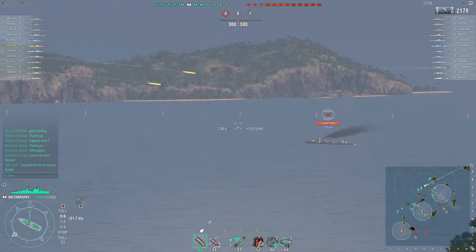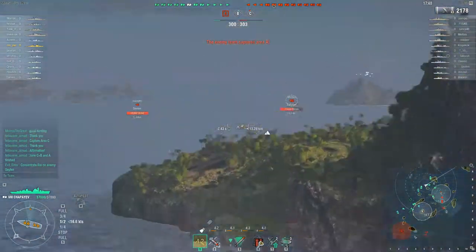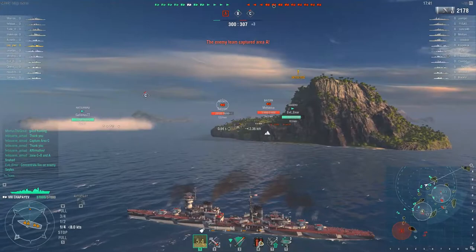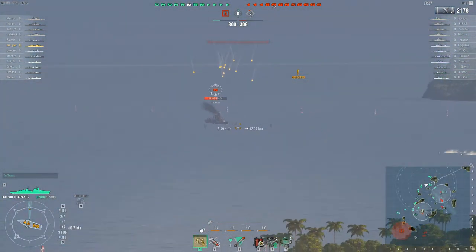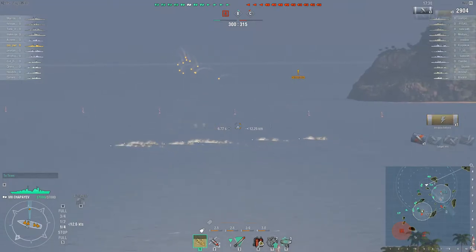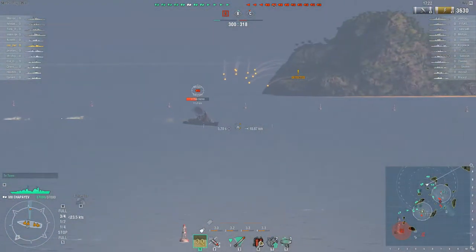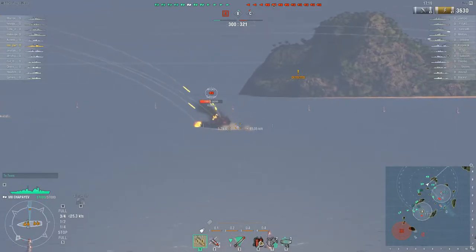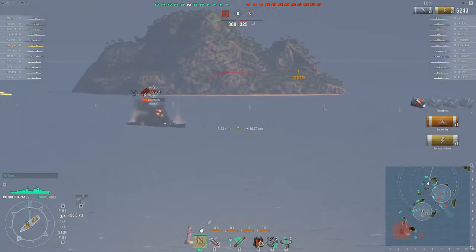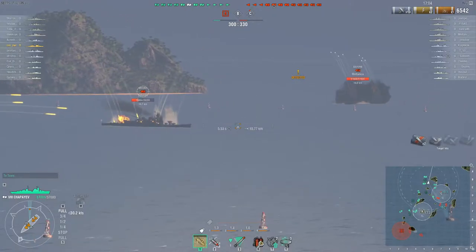This guy doesn't have the Concealment Expert, but he cleverly used this island — that's absolutely a nightmare. Something else I'd like to talk about: this ship and basically all 152mm cruisers like Cleveland and Chapayev — in the near future they will be very scary ships, because you have the captain's perk that allows you to pen enemy cruisers, destroyers, and battleships. You basically gain plus 30% HE penetration, which means you'll absolutely wreck destroyers.